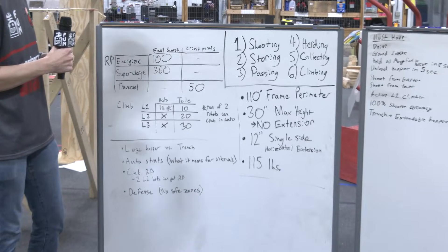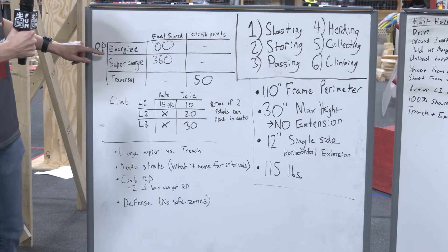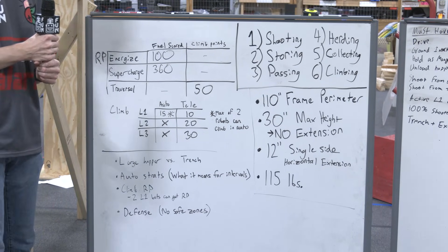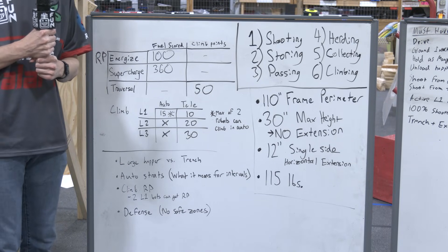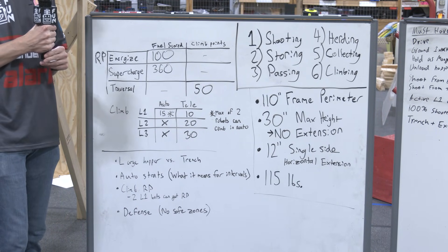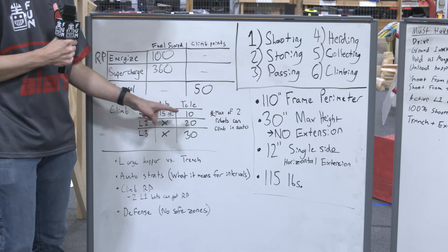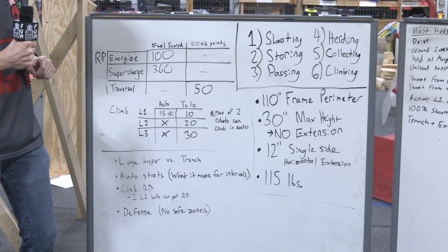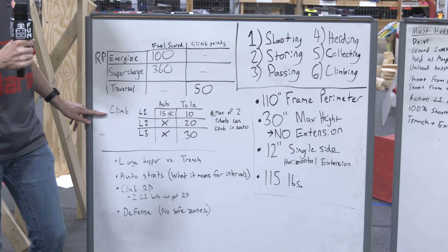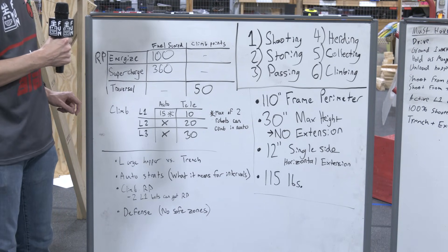There are two categories for RP: there's a fuel RP and a climbing RP. We have an energized RP, which is 100 fuel scored into the goal, and a supercharged RP which is 360 fuel scored into the goal. The climb RP is a bit more difficult. There are three tiers of climbing — L1, L2, L3. L1 is unique this year in that you can do it in auto to gain points towards the climbing RP. If you do it in auto it's 15 points; if you do it in teleop it's 10. You're trying to get to 50 points by the end of the match. So if two robots climb L1 in auto and then do the same thing at the end of teleop, that gets you your 50 points. That sums up the RPs.